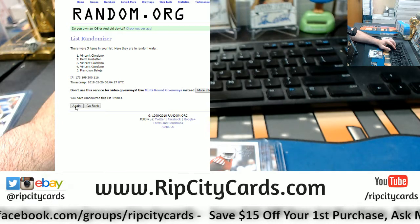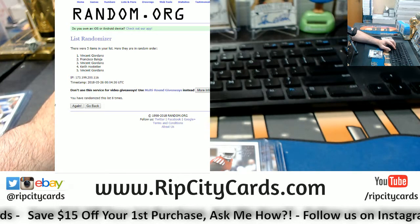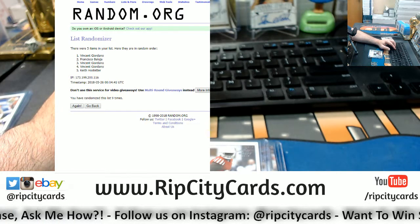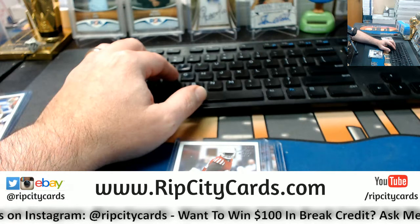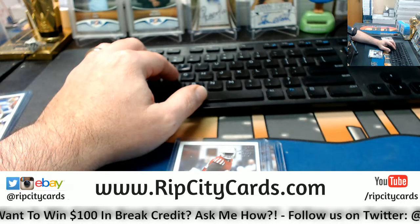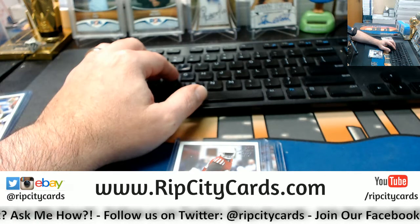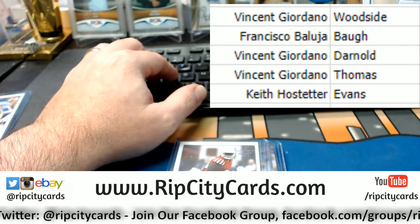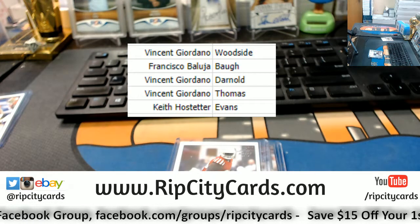Five, six, seven, eight — the money shot, nine times. Drew the G-Man in the three hole. Let me get you the complete list of what future stars you have. Drew with the Woodside, the G-Man with the Darnold, Thomas, Francisco with the Ball, and Keith with the Evans.